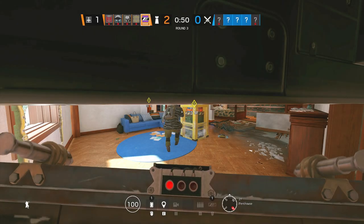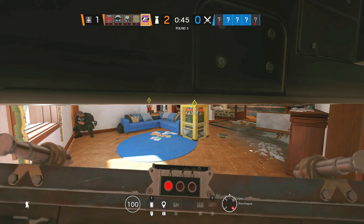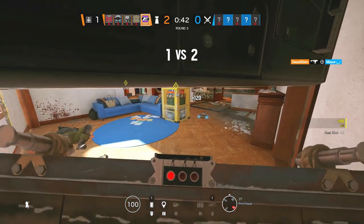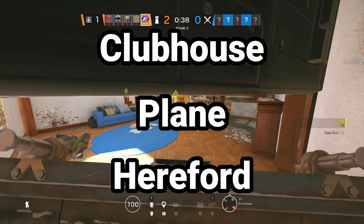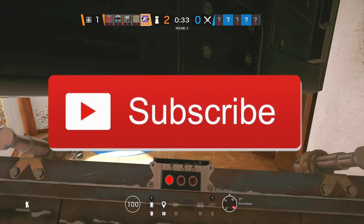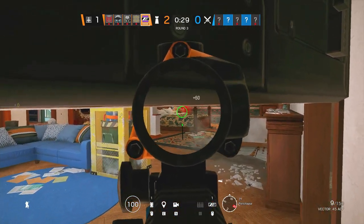What's up guys and welcome back to Boundary Break, the series where I get to show you an exclusive look around the outsides of your favourite maps in Rainbow Six Siege. In today's episode we're going to be checking out Clubhouse, Plane and Hereford. If you are new to the channel make sure you subscribe and leave a like and let me know down in the comments which maps you would like to see in the next episode.